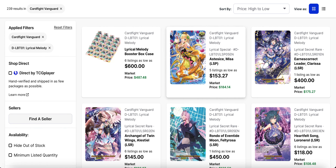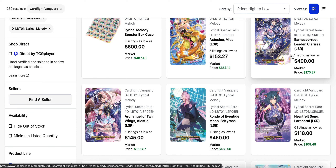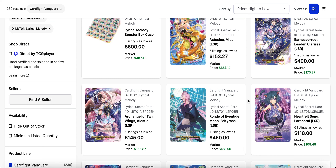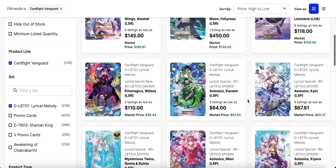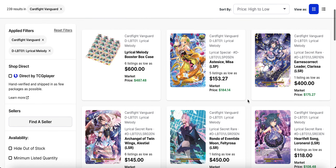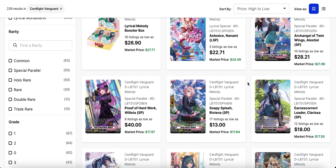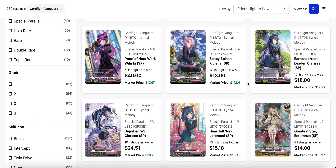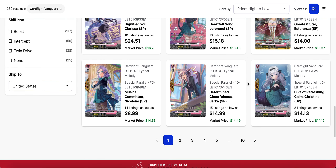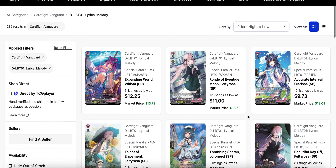With Festival Collection 2023, I also want to go over Lyrical Set One. The LSRs have some lofty valuations — Claressa and Felty Rosa are both at one listing left for four hundred and four fifty each. The remaining ones are all under two hundred at least. The LSP pack isn't doing much favors — Misa is still really up there at one fifty-three, and that's the critical trigger from the LSP pack. Lyrical Set One is one of those sets with a lot of printing, so you don't have to worry about base rarities getting too high. The perfect guards are holding between ten and fifteen dollars.